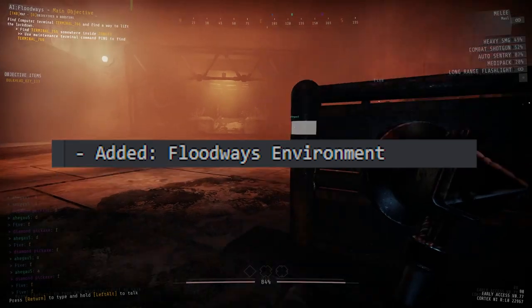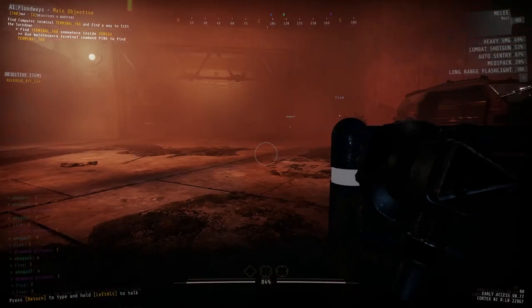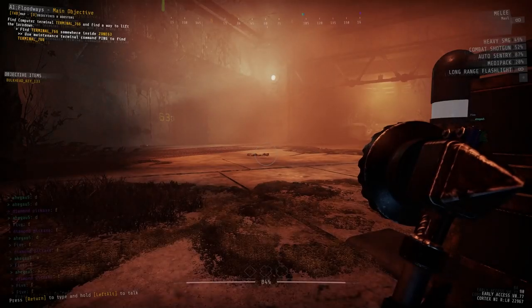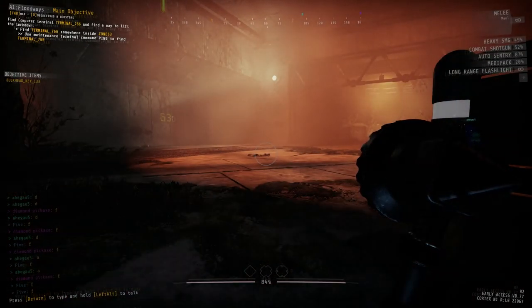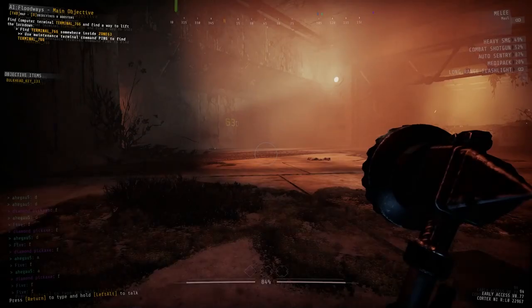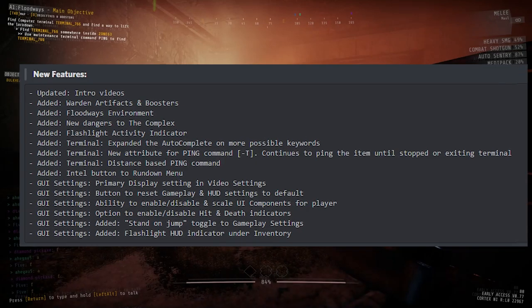The new environment for this rundown is called the Floodways. A floodway is a channel that diverts water during a flood, so expect this area to be damp, lined with moss, and have a less normal structure. When they mentioned more vertical playability, they definitely meant it — that area from the screenshot is now accessible.